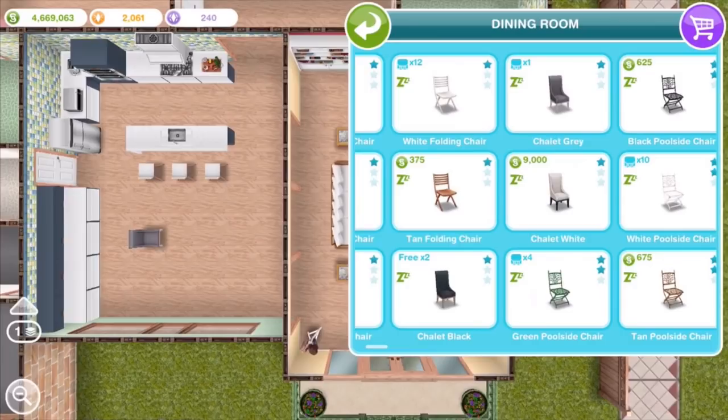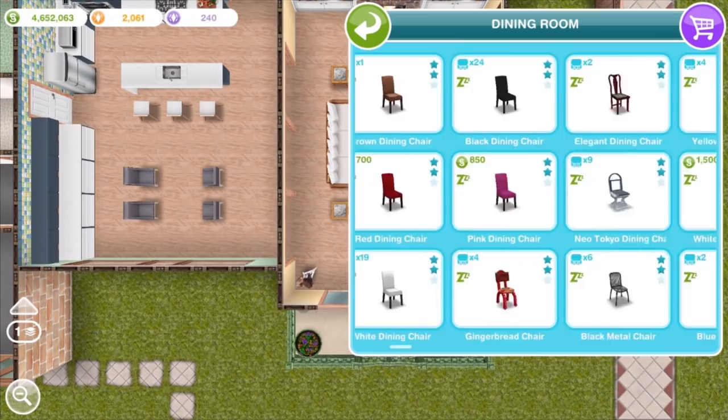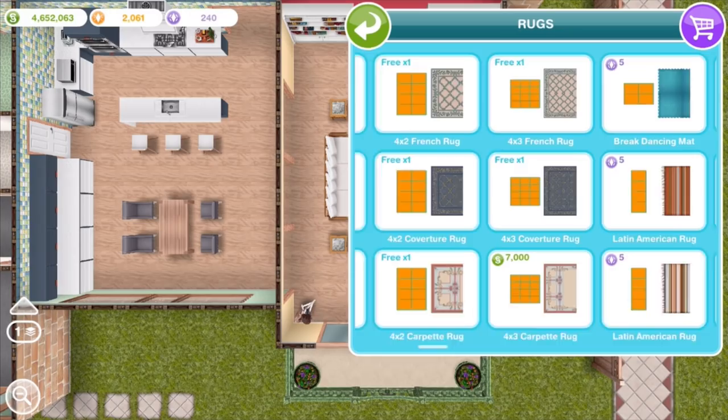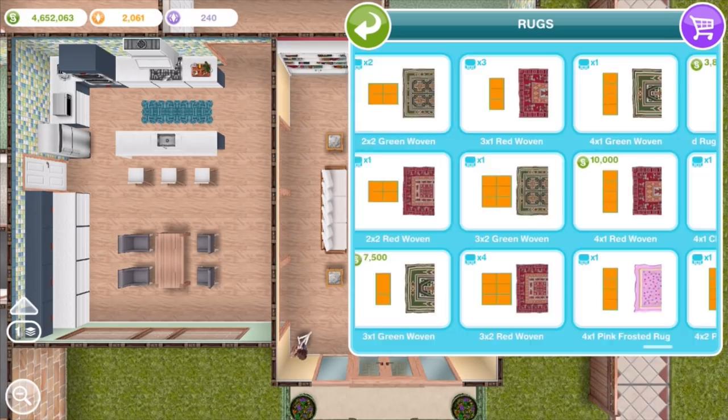At the island, we've got room for three bar stools, which came from the urban living event. And then in the middle, we now have room for our dining table — just a four-seater dining table. If you wanted it to be bigger, say for a bigger family, you could just make this room bigger, extend the room further down and give yourself more space for a bigger table and more chairs.